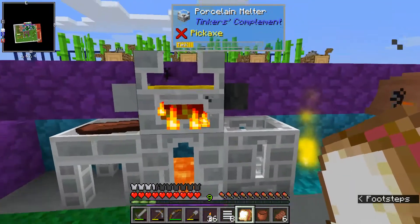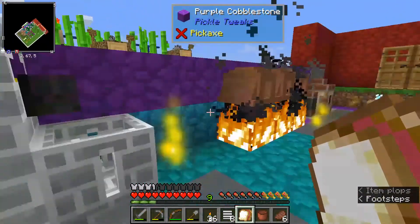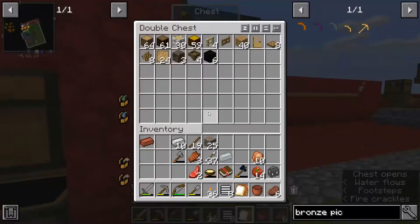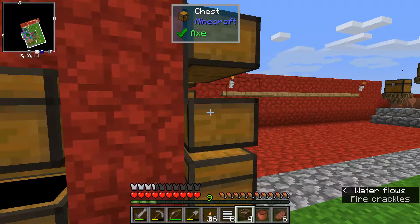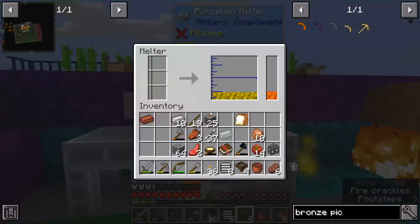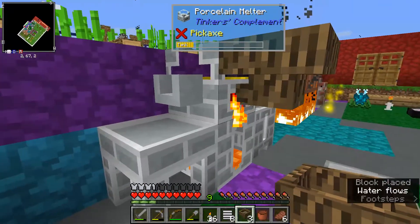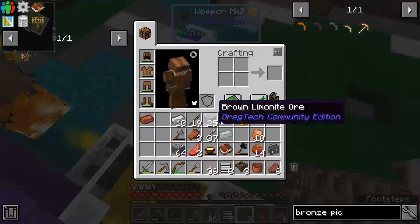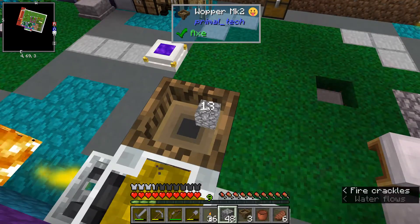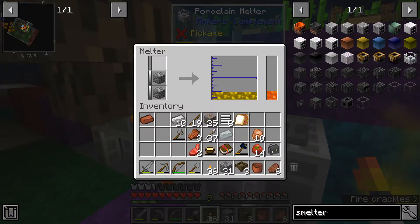I can make a smeltery. I don't know what I can do with those buckets but I know I can make one because I have cobblestone. Let's try and get that going. I have to put them in one at a time if I don't put them in a container. If I put grout in it'll work. I can make it - alright, so let's take that out of there. I'll make some grout and try doing it that way.